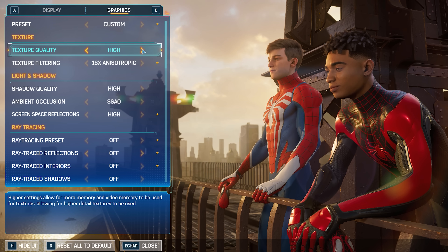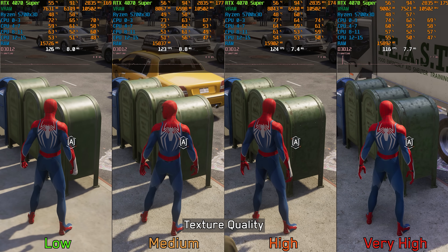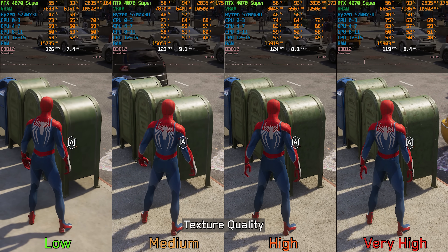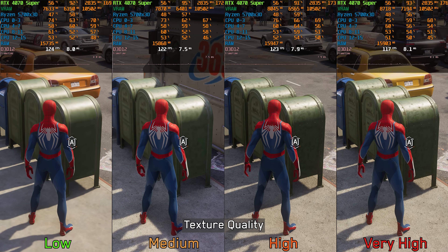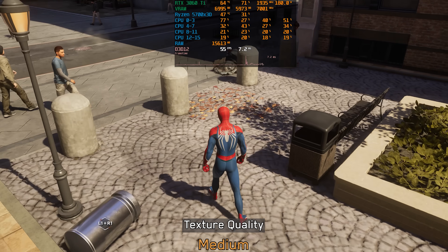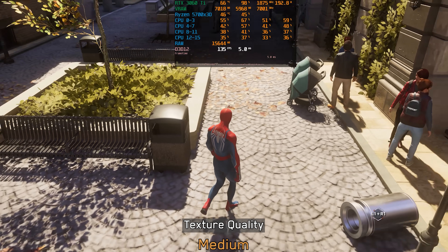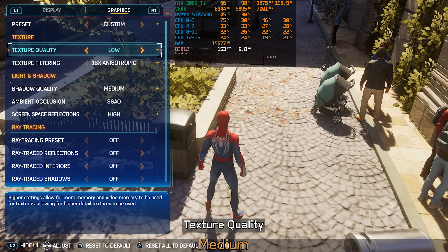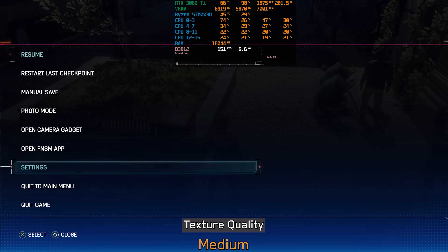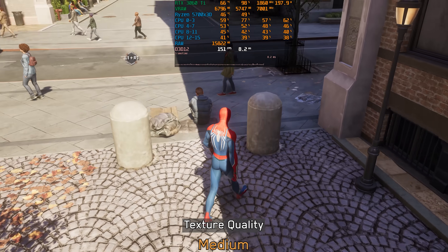Moving on to texture quality — only medium and above deliver good-looking textures for most surfaces, but some areas still exhibit a low-res appearance with medium, and high and very high look almost identical. In terms of VRAM, similar to many other Nexus ports, this game is quite demanding. On the 8 GB 3060 Ti, even with medium at 1440p with quality DLSS, textures sometimes fail to load properly. I still recommend medium for 8 GB GPUs — anything higher may lead to performance issues.